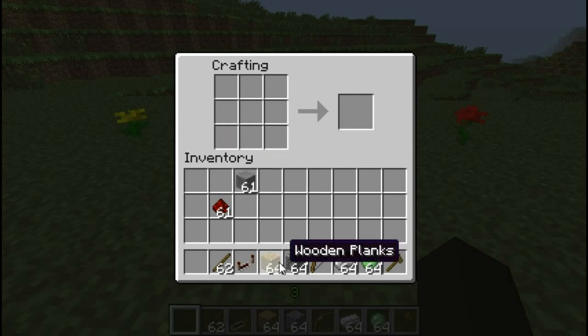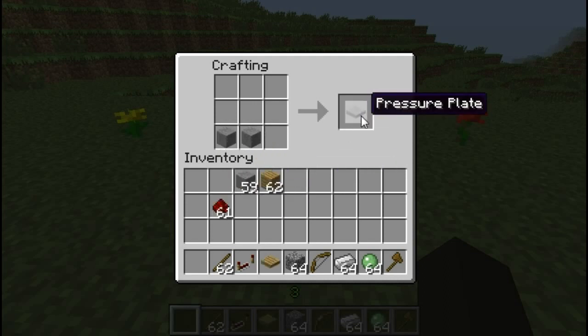Now here is a wooden pressure plate. It provides power when it's stepped on or something is dropped on it. The same goes for a stone plate, except you can't drop items on it to power it up. And here's a lever — it's a power source when switched on.